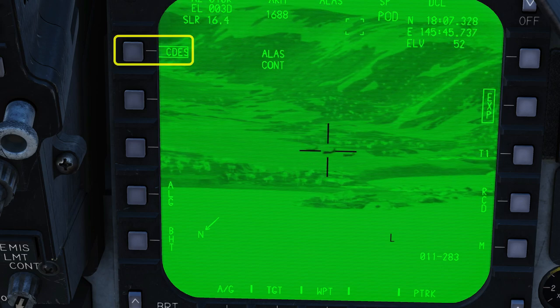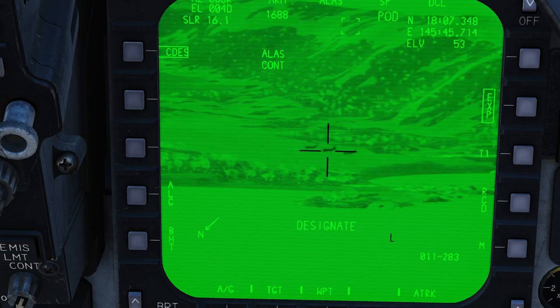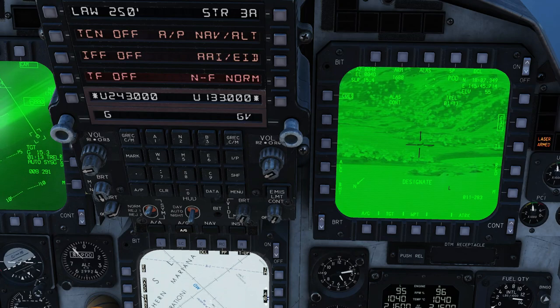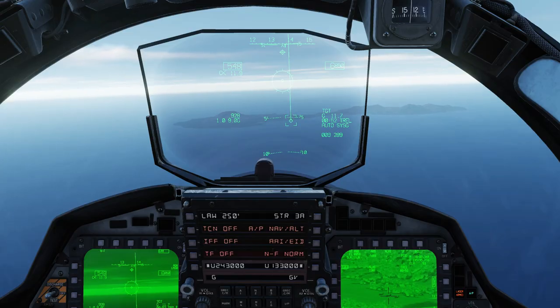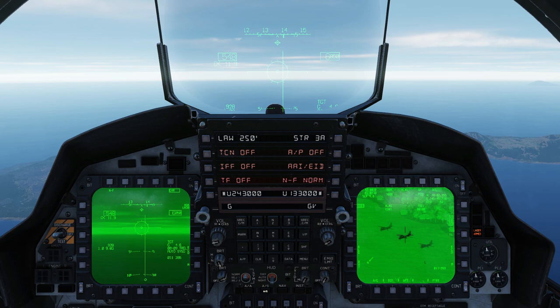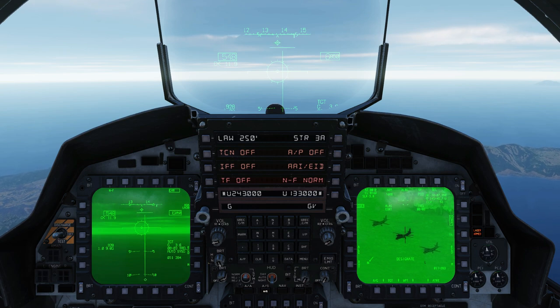Auto acquisition press to designate your target, or with CDES boxed, the designation will automatically update as you slew the targeting pod. As we approach the target, we need to fly the aiming reticle over the bomb fall line. Time to release is shown on the HUD and the targeting pod. Keep adjusting and redesignating the targeting pod. Once you see the release cue, press and hold bomb release — as it crosses the flight path marker, the bomb will drop.